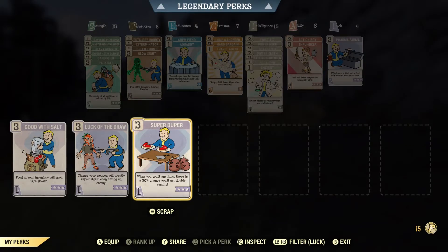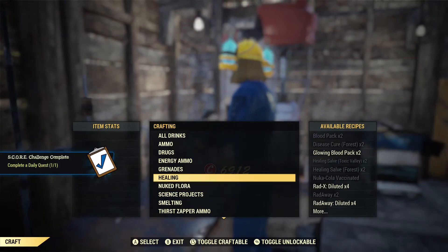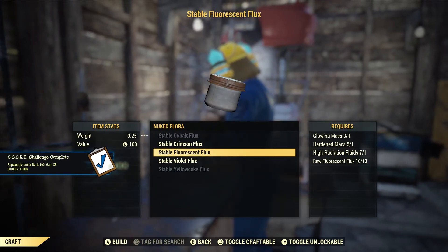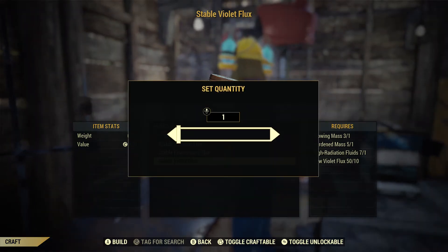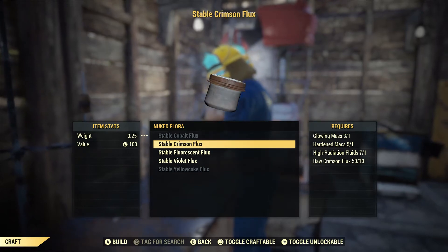I also forgot to mention: make sure that you have the Super Duper perk equipped when you're crafting Flux, as Flux is very expensive — it goes for about 500 caps a piece. Having the Super Duper perk equipped means you could potentially get a lot more Flux while crafting.